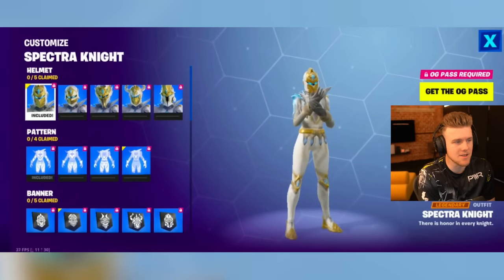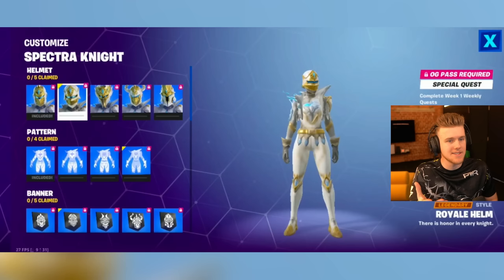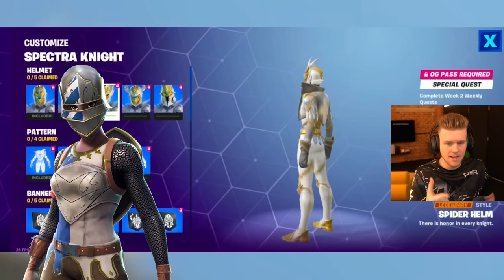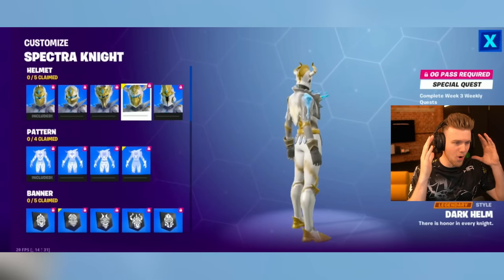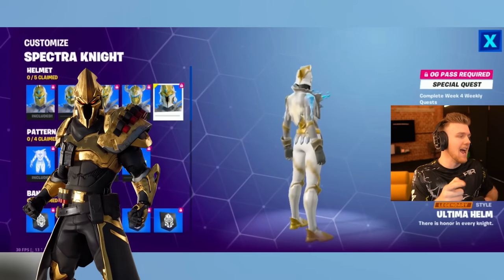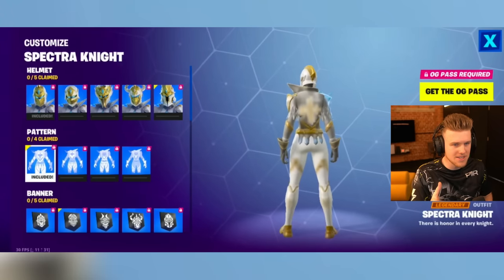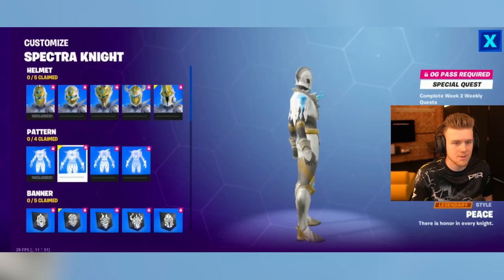Now we've got the Spectra Knight style — this is going to be awesome. We've got five different helmets, all of which are helmets from some of the Knight skins that came out in OG Fortnite. So this is like the dark one — the sick purple Knight we had. And then this one is the Season X Knight helmet. It's sick how they've taken all of them into it. And then there's different patterns you can have on the chest as well. I guess it's just all the Knights in one — one ultimate Knight.